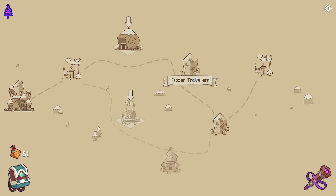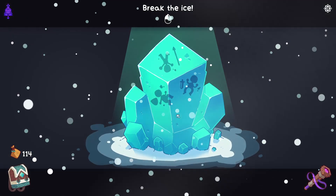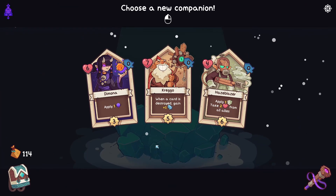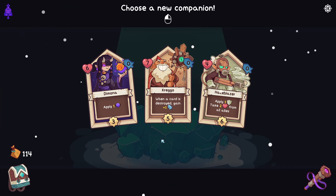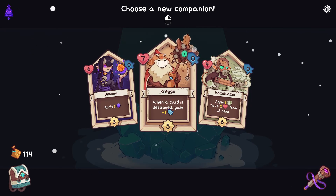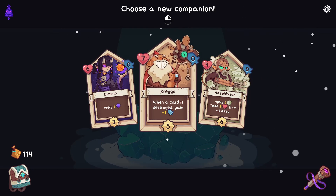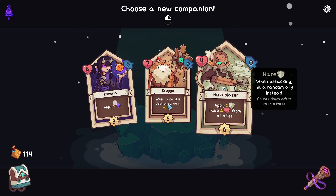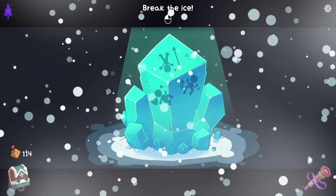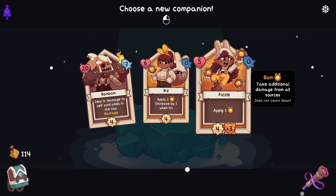Oh money - double travelers, okay. Let's see if we can avoid screwing up completely this time. What have we got? The card is destroyed on attack. We've not exactly got a junk build or anything going at this point, so I'm not really sure which of these would really be better. If I could have grabbed both of those I would have.